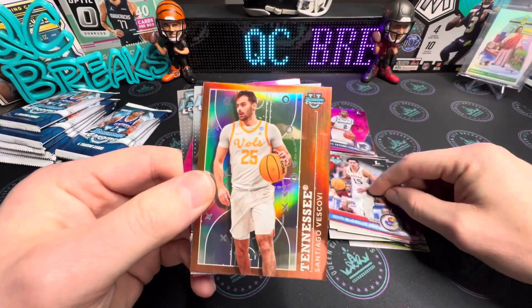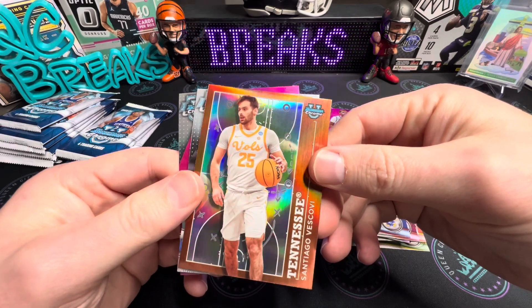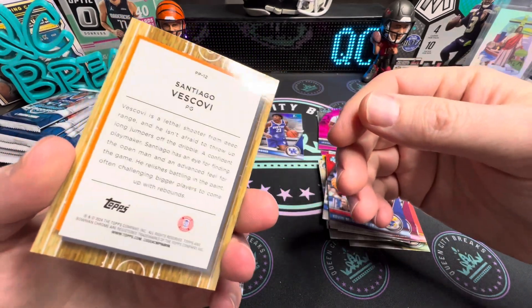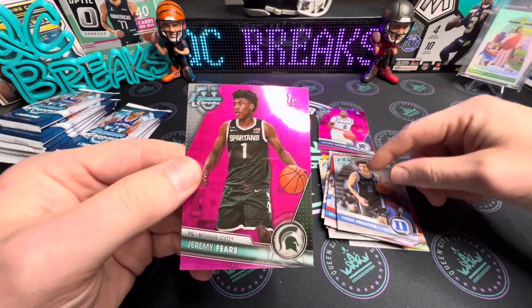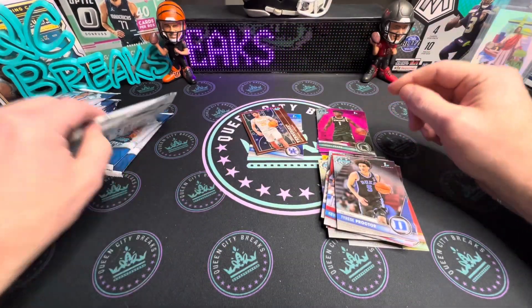Kevin McClure, Santiago Escoggy from Tennessee — nice silver card there. And Tyrese Proctor — of course we're pulling all the Dookies here. Jeremy Fierce on the pink first.